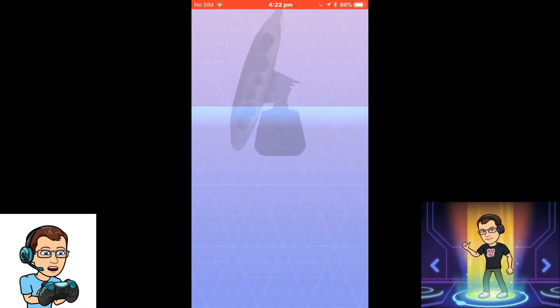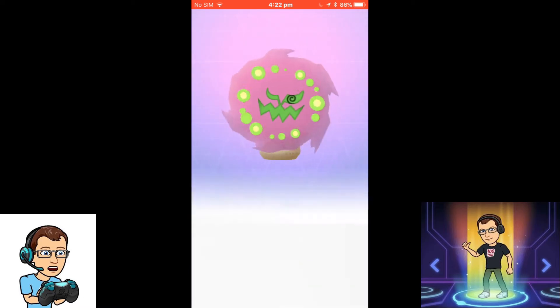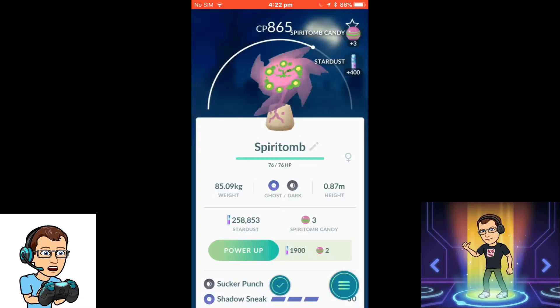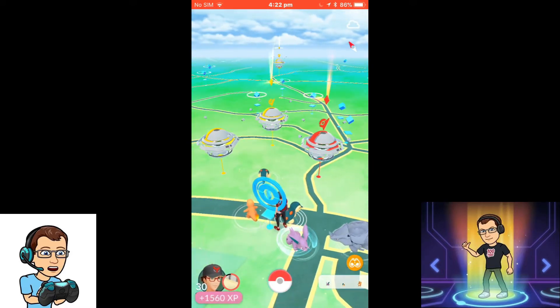Interesting typing — ghost and dark. It shares that with Sableye; it's not a very common typing. Ghost and dark is different from something like Lunala, which is ghost and psychic. And it's heavy — 85 kilos, that's a lot, it's heavier than me!